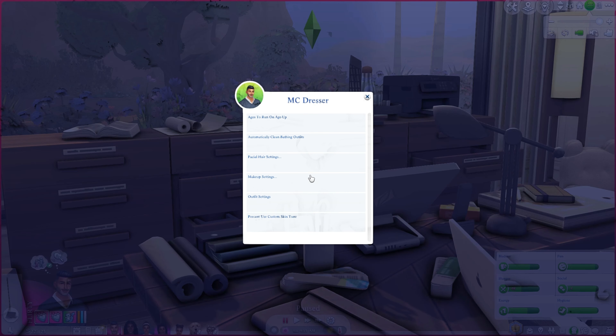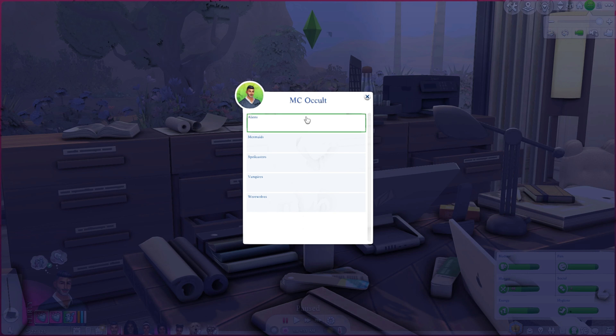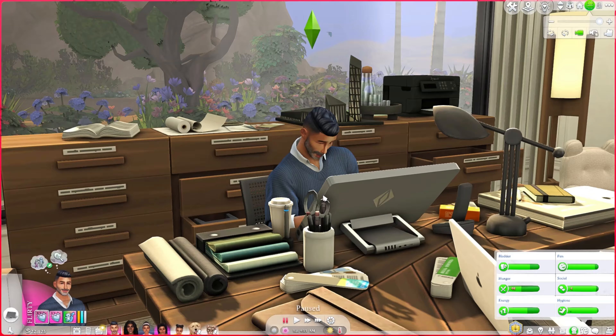MC Occult I use quite a bit. It gives you the option to determine how many occults are born in-game, and the option to force all aliens to hide themselves. Because I don't play with occults in any of my gameplay, everything here is set to the bare minimum to ensure as few spawn or are born in my game as possible.